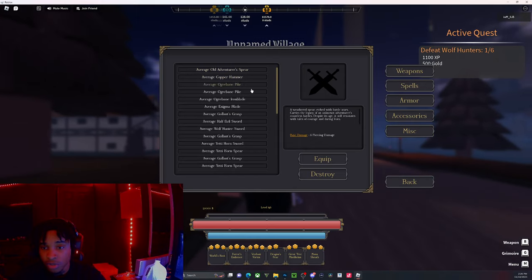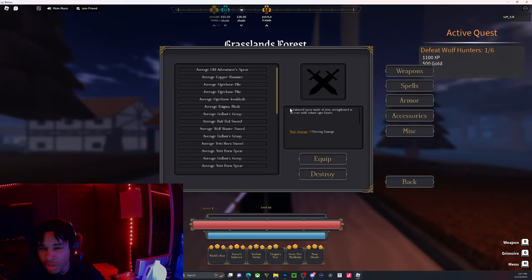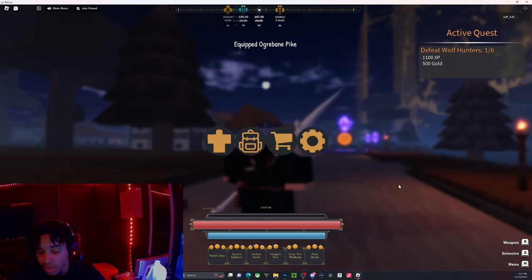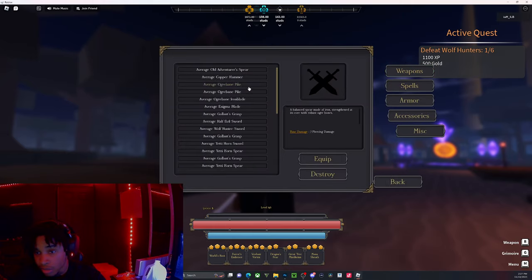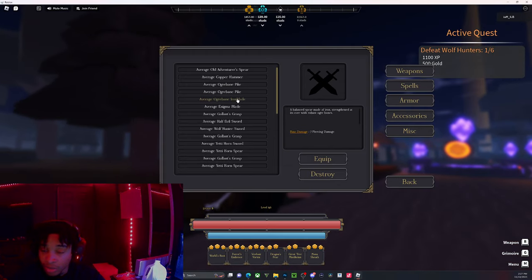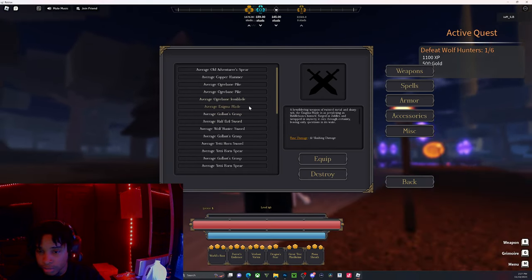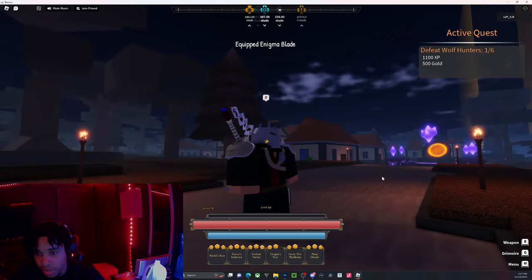I got the hammer just to have it — it does 5 bludgeoning damage. The Ogre Pike dropped from the ogre. I know a lot of people think the warlord drops it, but it doesn't. This is the bone blade — it looks like a bone with a blade in it. The Enigma Blade is the Halloween legendary drop. I have both mythic swords in the game — well, I'm actually missing the blue one, so I'm missing one mythic sword.